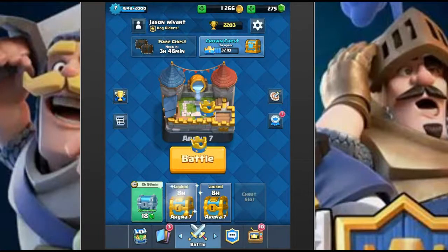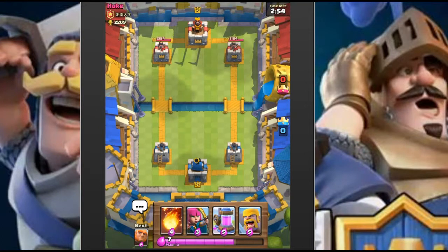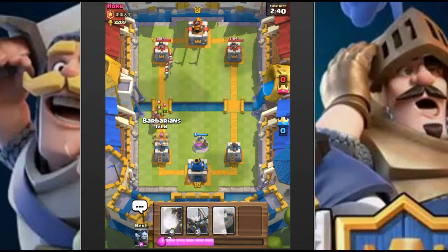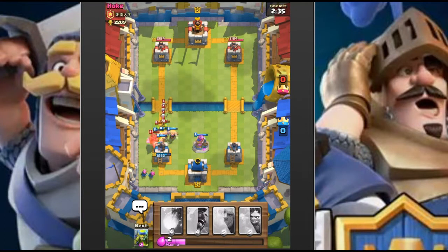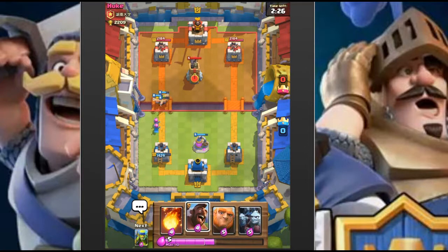Halfway to our crown chest - excited because the chest is going to get a double increase in cards in the update on Tuesday. I like to drop the collector in the middle to protect from hogs, then drop the archers in the back so that if arrows or something like a rocket comes, it doesn't kill the archers too. At that point we're going to leave it and save up for our actual real push.